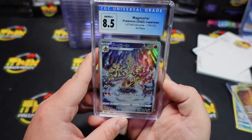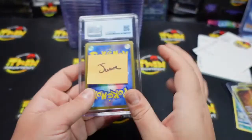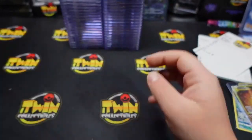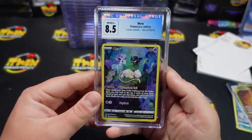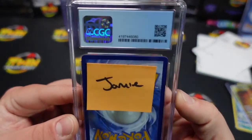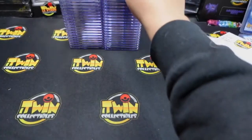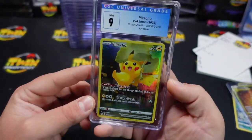We have a 9-5 on the Articuno. We have an 8-5 on the Magmortar — CGC has always been a little tough. We got lucky with something. A 9 on your Charizard. We have an 8-5 on the Mew, 8-5 on Aluminium — I don't know, 8-5, why? It was overall very bad. I don't know if we got a tough grader or something. We had a 9 on the Pikachu.